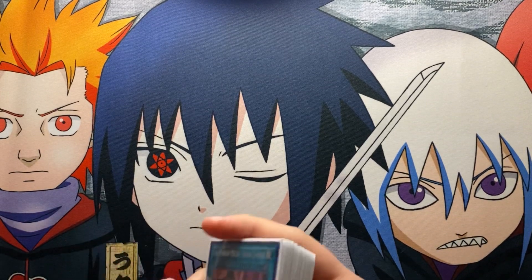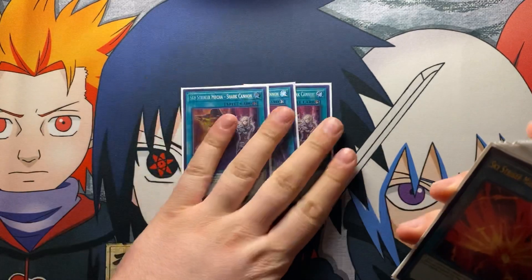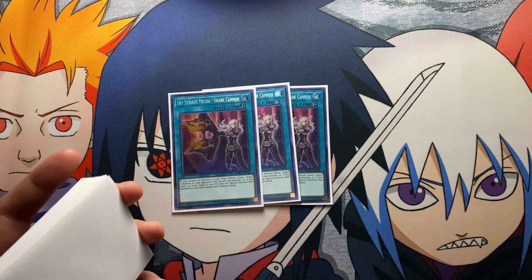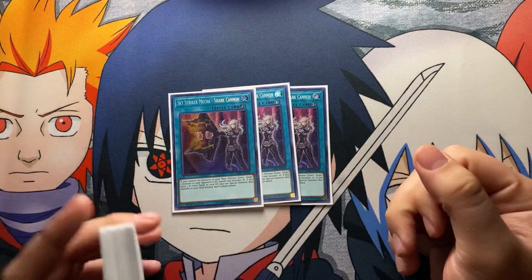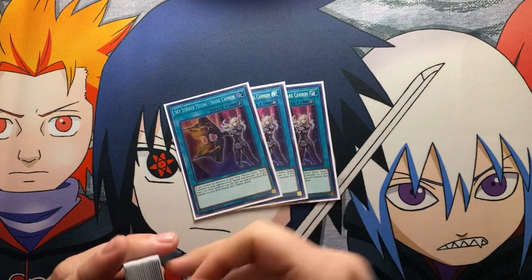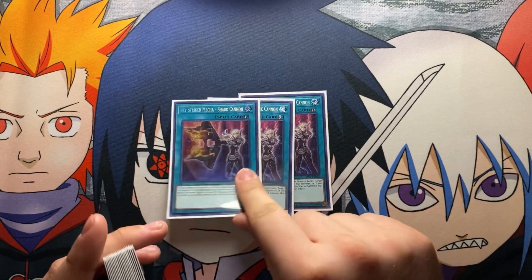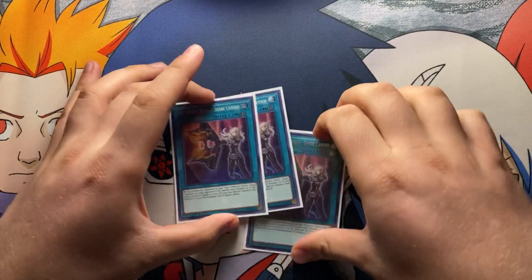Now let's get to the spells. Starting with Sky Striker spells: three Shark Cannon. Shark Cannon is really good this format no matter what. You can special summon the opponent's Jet Synchron after they link, stopping them from having it, and you can use it for Hayate or banish any Adamancipator card or Block Dragon to halt their combo so they can't get into Galatea. Shark Cannon can win you games — you can take their link monsters and link climb yourself. It's just overpowered this format; run it at three.